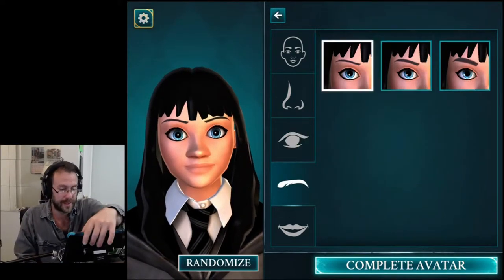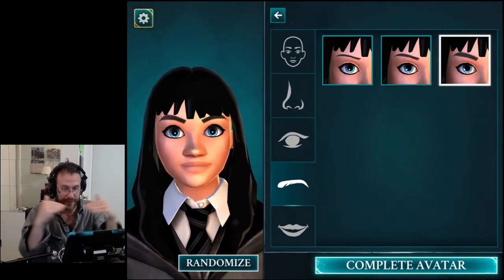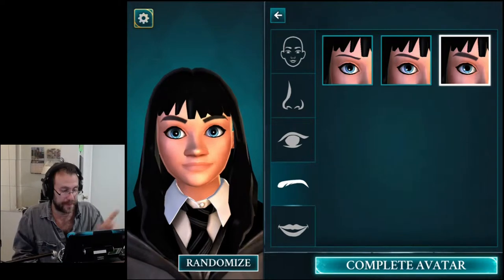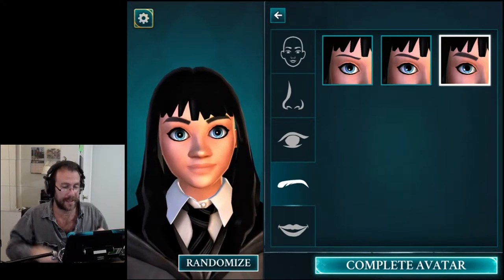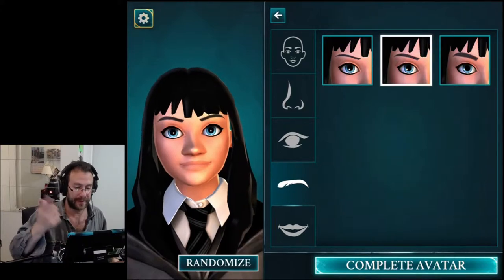So let's just go with that for now. Here are your eyebrows. I'd like to be able to change the angles, bring them together, up and down — that would be cool. But for now, this is what we get, and I think I'll go with those, I guess.